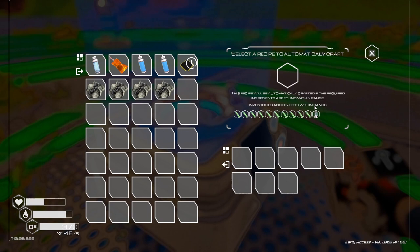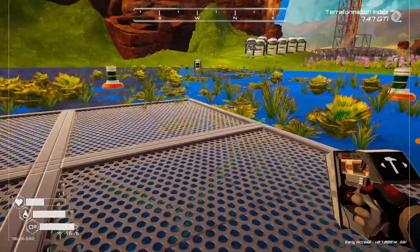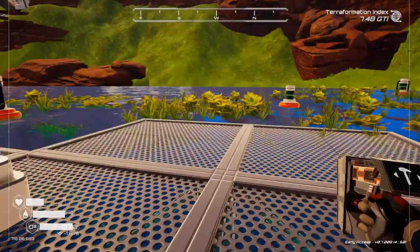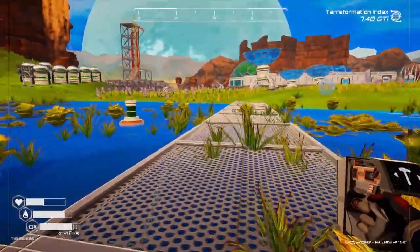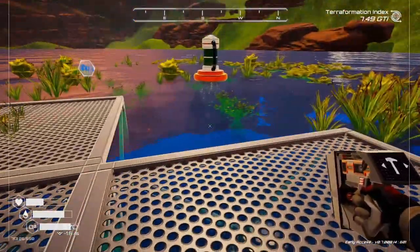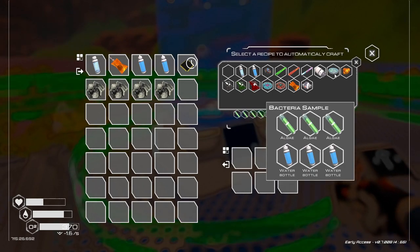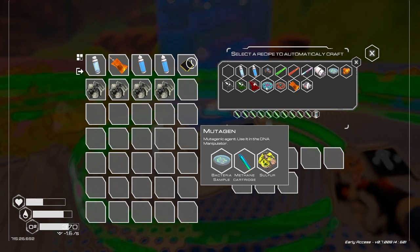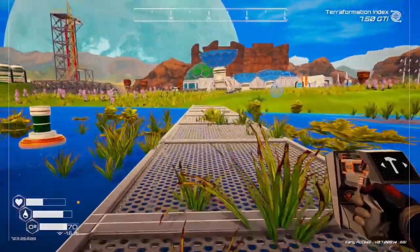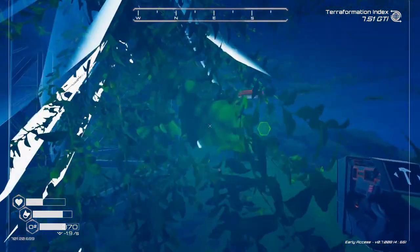Does it pull algae? It does pull algae - nice! So then we're going to put a couple of storage lockers. We need a lake water collector: bioplastic nuggets, super alloy, aluminum, magnesium. I'm going to need more super alloy and more iron. I will have to move some of the algae generators. The idea is we'll be able to make bacteria out here automatically, then have storage lockers for sulfur and methane, and the bacteria gets made into mutagen - because we need mutagen for a lot of things.